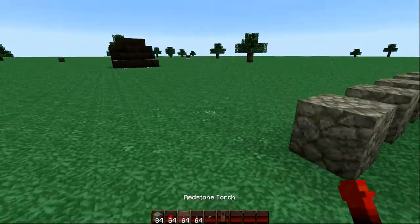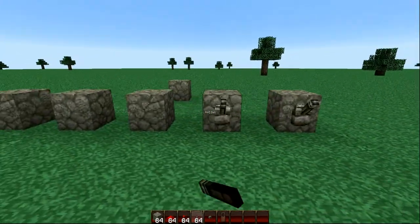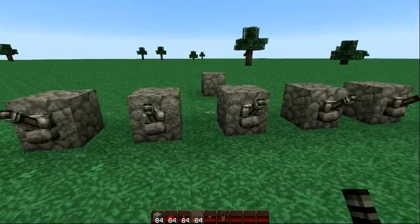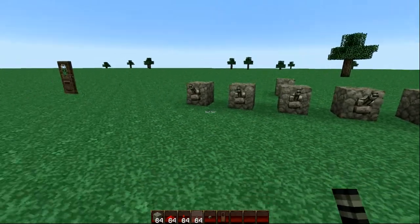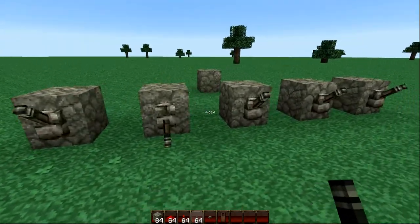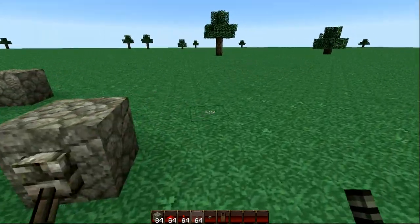You need levers — you need a lever on every single one. I'll explain why in a second. Now set your combination first. Before you lay out the Redstone again, it's important that you set the combination. So let's have 2, 3, and 5. That will do.